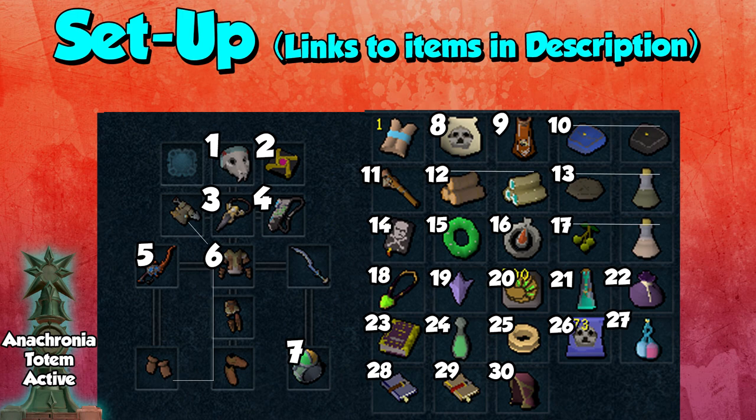Number 21 is an unconventional one but super helpful — it's an Artisans Cape. Inside my Artisans Cape I have the Cooking Cape and the Crafting Cape. There are steps in master clues where you have to cook food or make black dragonhide bodies, and having these two cape perks really helps for those steps.